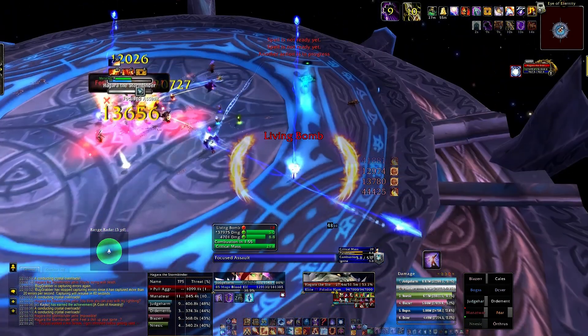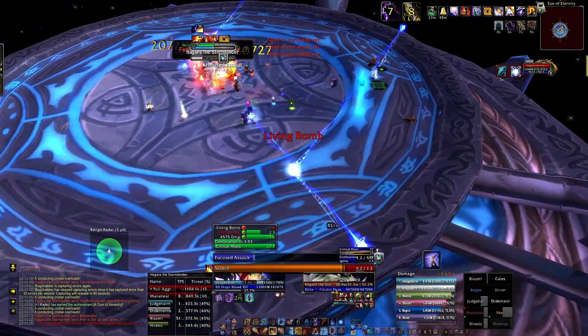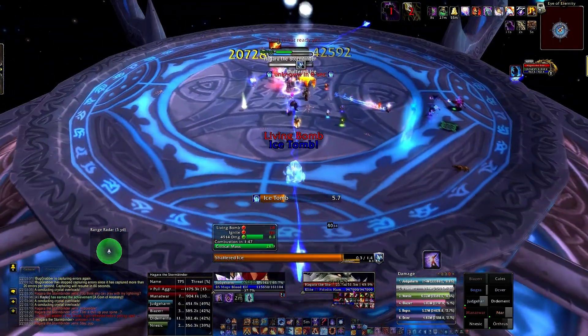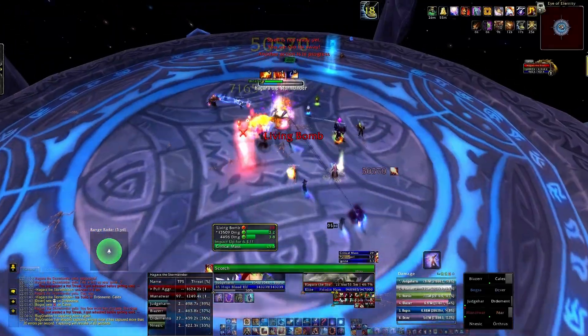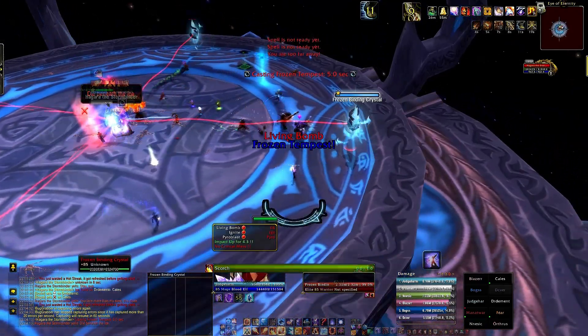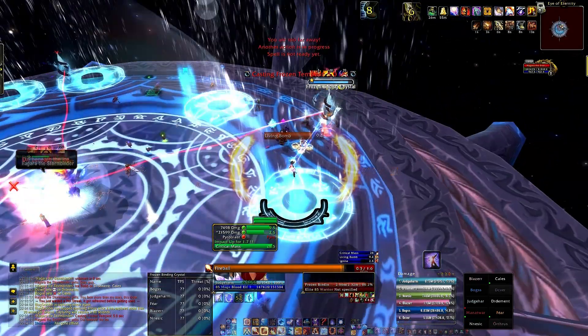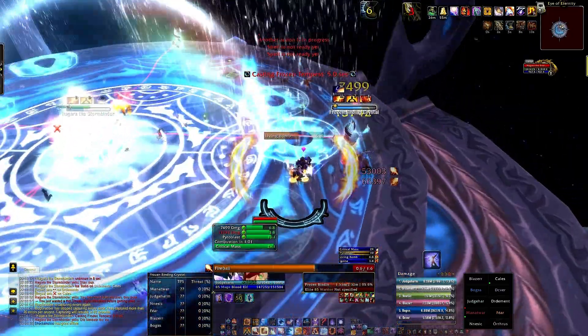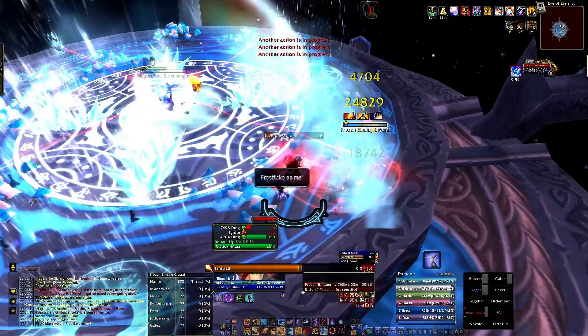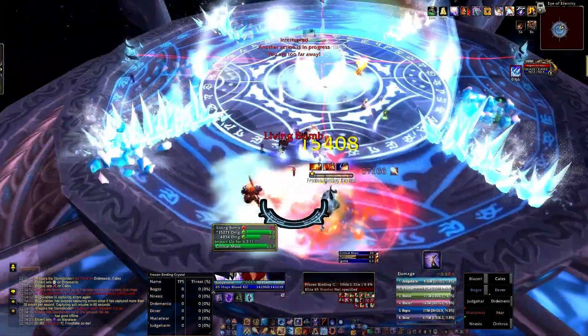Hagara: If healing or positioning is an issue for your raid, you can use Ice Block to effectively reset the stacks, or even mitigate totally, the damage of Ice Lance. During Ice Phase, multi-dot with Living Bomb as much as possible. Not only will it allow you 10% more haste from Pyromaniac, but will also drastically increase your raid's DPS. Blink can also be used to go through an Ice Wall and allow more hard casts on Fireball during the Pillars.